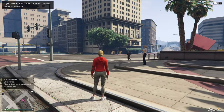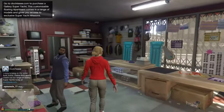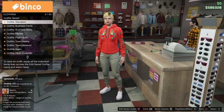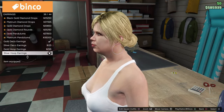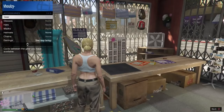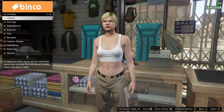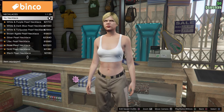Once you're all loaded back in, make your way over to the clothing store. Once you're in, go over to the front desk, go to Outfit Standard and click the first one. Once you have done that, make sure your female character has no accessories equipped — go to Accessories, go to Necklace, and make sure you equip number 11.